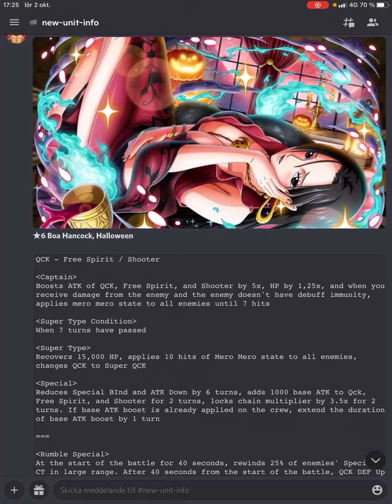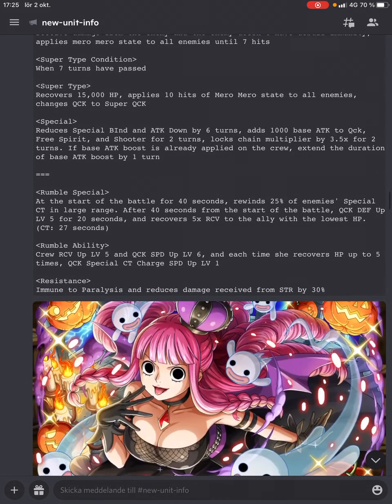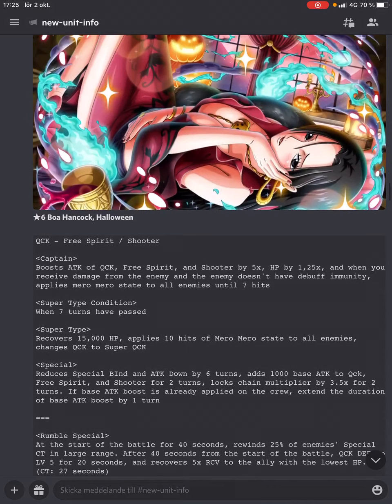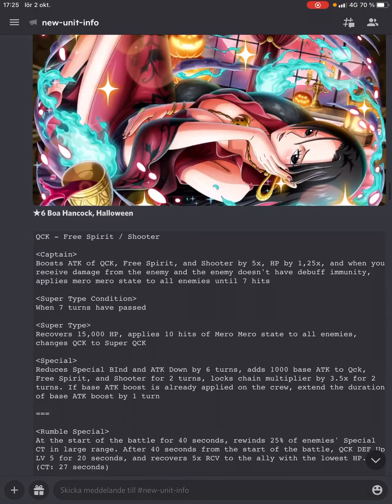Despite last year just being INT and basically just mono INT, I felt like it was a lot more interesting. I'm not really feeling these units too much, but they are both good of course. I think Perona is probably more useful and the Boa is pretty unique.